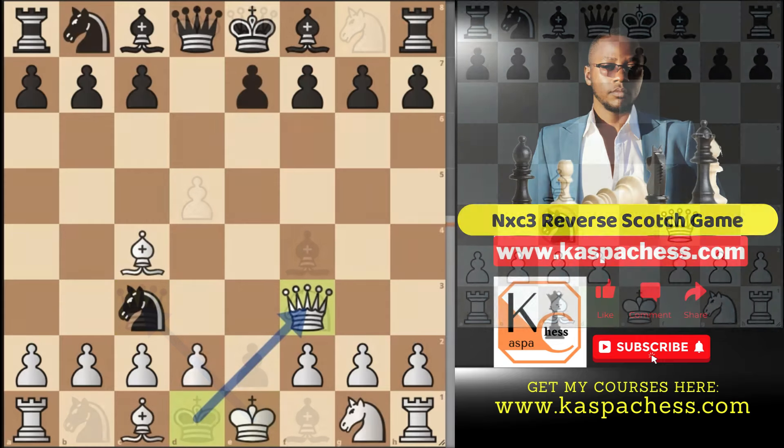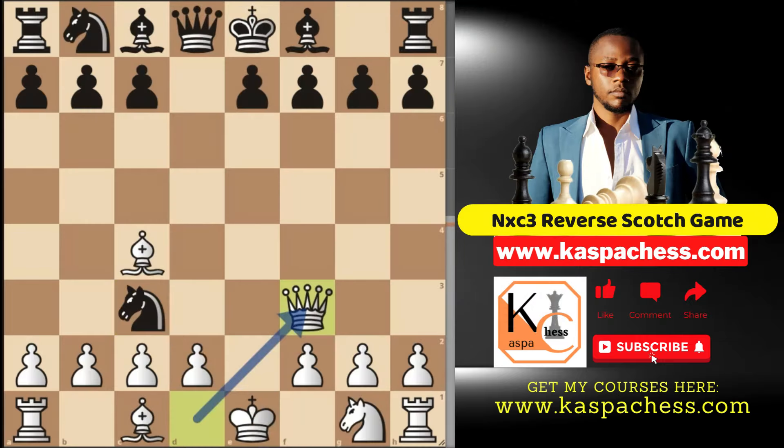If I flip the board, this is what you see — except that black's pawn is not on e5 in this position. Same idea. So after queen f3, the top played move by black for some reason is pawn to e6, and this is when you take on c3 with your d-pawn. Same strategies as the Scotch Gambit.